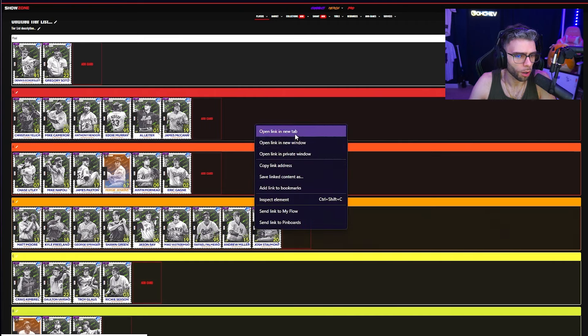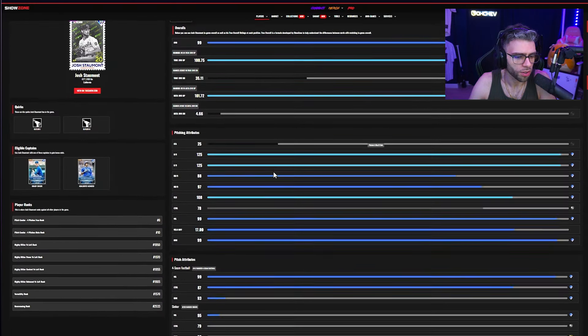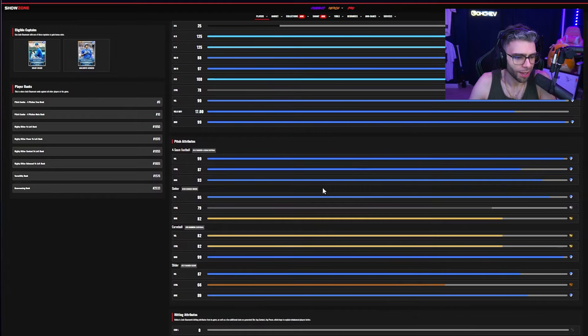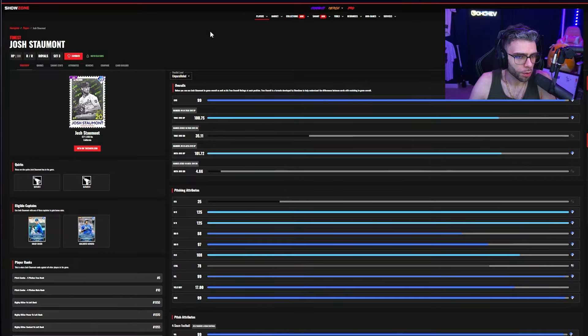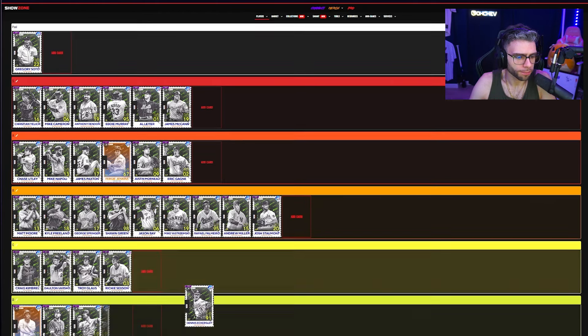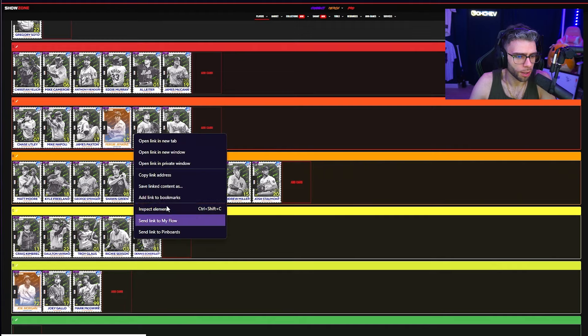Josh Stallmont: B tier. He has outlier one and two with a four-seam and sinker, plus a curveball and slider — no change-up which really sucks. Very interested to see how he works out. Tentative B, potentially low C.